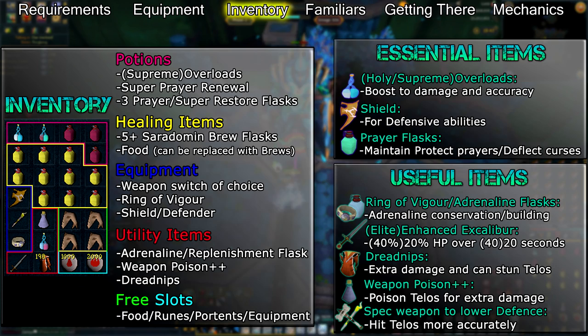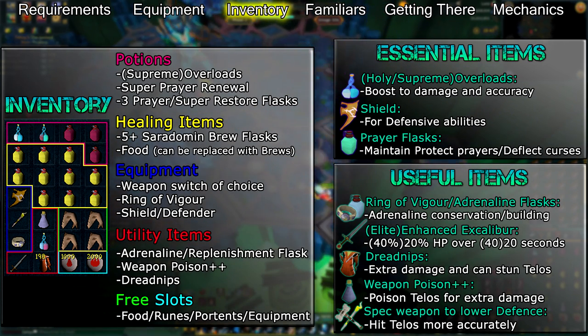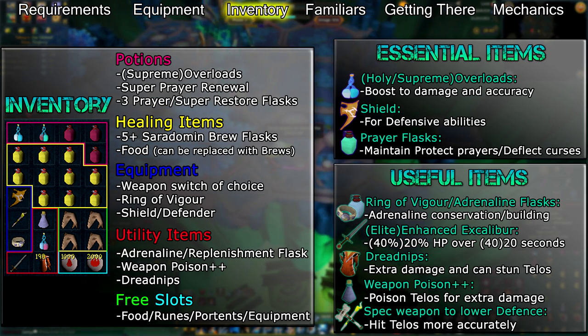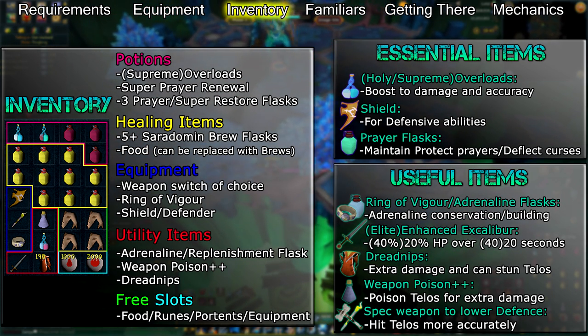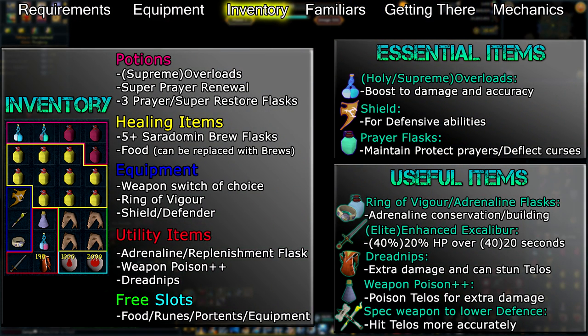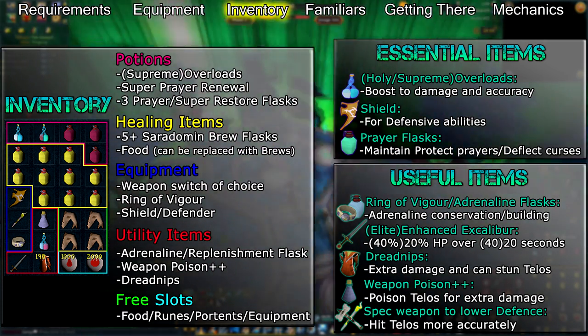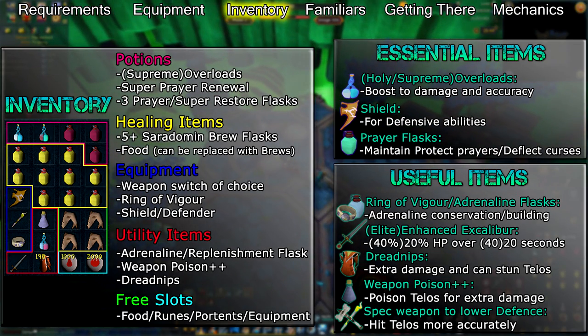As you become more experienced with fighting Telos, you can replace your food with brews. Phases 1, 2, and 4 can be tanked using brews only due to taking incremental damage as opposed to high burst damage, provided you manage to evade the abilities Telos uses. Phase 3 is where you'll use the most food if you get hit by Telos' special attacks. If you do the phase efficiently though, you shouldn't be hit by too many of the special attacks, if any at all.